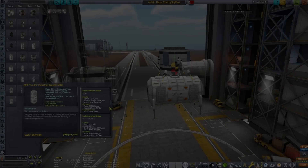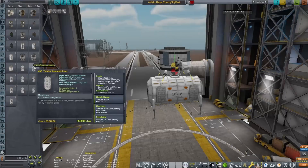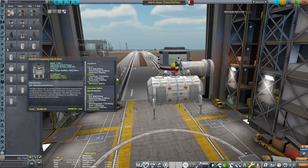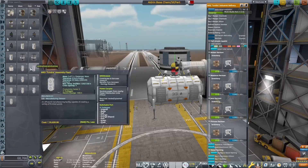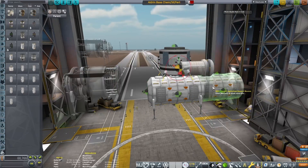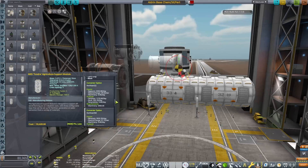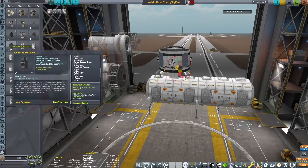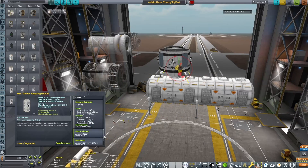Hello everyone, Karnasa here and welcome back to Coming Home Redux! In this episode we are going to be industrialising Armstrong. We're also going to be sending a rescue mission over to Armstrong because I left some kerbals over there that I really shouldn't have done. And at the very end we're also going to be expanding production of Fish and Pellets at Collins Station.